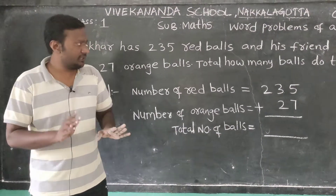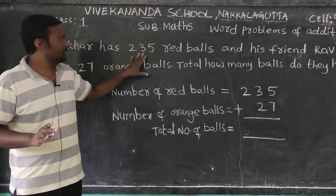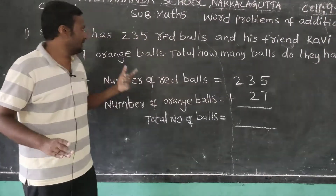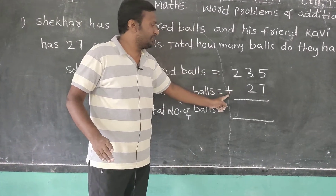You have to add both balls. First, in the solution you have to write the number of red balls. Number of red balls equals 235. Next, number of orange balls: 27. You have to add — put the plus symbol.